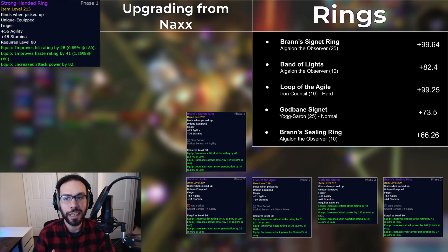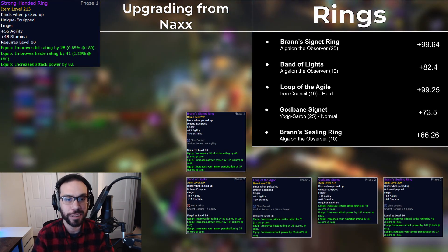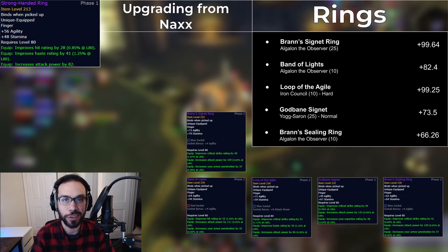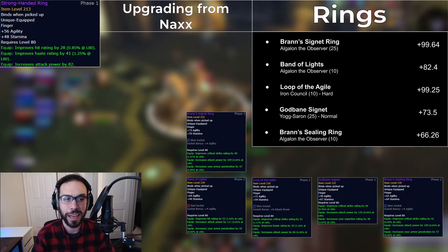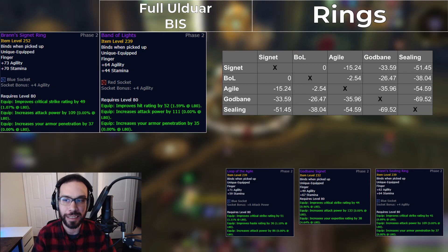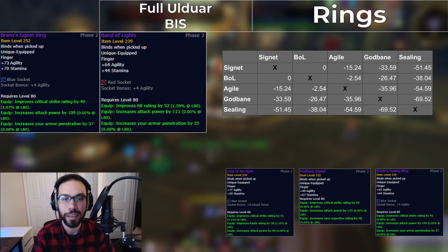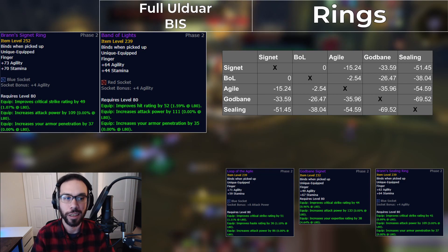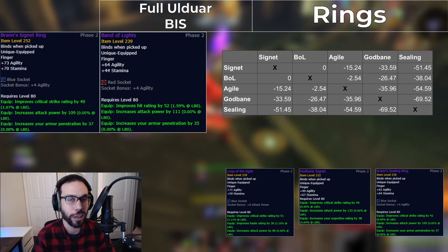There are a lot of ring options, and the ones listed here are the best five. There are more — notably the ring from General Vezax, the Metallic Ring of the Sufferer — but it's not as good as any of these. Your Naxx BiS rings are the Surge Needle Ring and the Stronghanded Ring. The Stronghanded Ring should be the one you replace first, and these numbers are the DPS gain from replacing Stronghanded with these five rings. Some of these are actually pretty close — notably the Loop of the Agile and the Algalon 25 quest ring are within one DPS of each other. In full BiS, that same quest ring, Brand Signet Ring, and Band of Lights — also from Algalon, but from 10-man and not quest related — pull ahead of Loop of the Agile, though it's still quite close. Probably the most accessible upgrade here is Godbane Signet, which drops from Yogg on Normal 25-man.